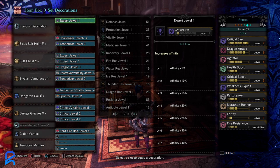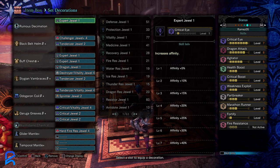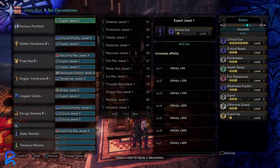The dual blades build is somewhat similar to the SNS build, except it stacks dragon element using Nergigante dual blades. It also uses the Black Belt helm for two levels of marathon runner — you get that from arena level four and under, or by mastering arenas. If you don't have that helmet you'll need to run a few arenas to get the Black Belt coins. Marathon runner is very useful for dual blades.